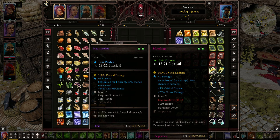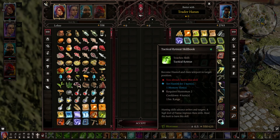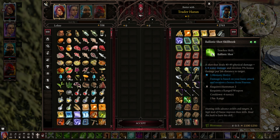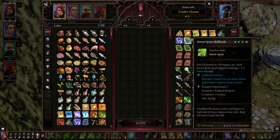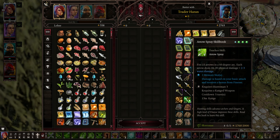Blood Rage — one-handed axe. Ballistic Shot — deals physical damage plus water damage, receives 5% damage bonus per meter of distance to the target. Arrow Spray — fire 15 arrows in a 60-degree arc, each arrow deals physical damage plus water damage. Interesting.